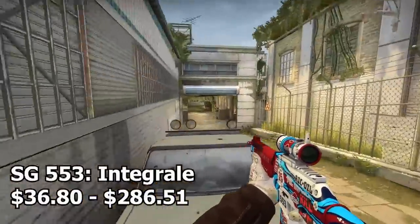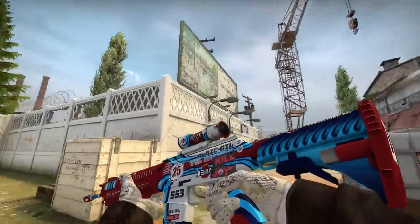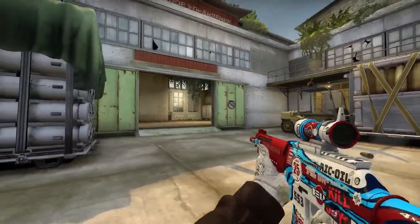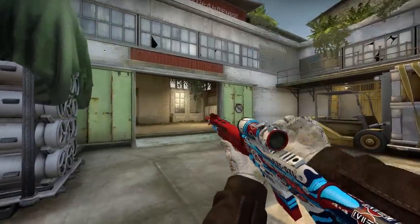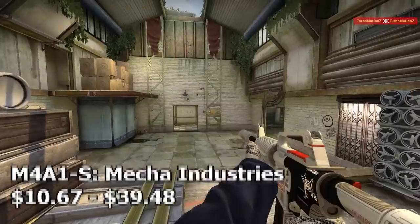Now we have the SG553 Integral. I know we've used this in the other two inventory videos, but it's red, blue, and white — so it literally fits all three inventories. I was originally going to go with the Damascus Steel but it's not really white, more like dark gray. Swapping to the Integral was 100% worth it because the Integral is overall the best Krieg skin in the game, hands down.